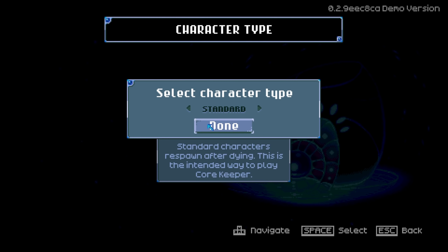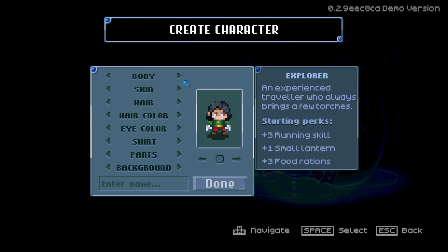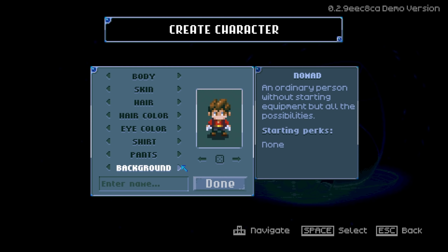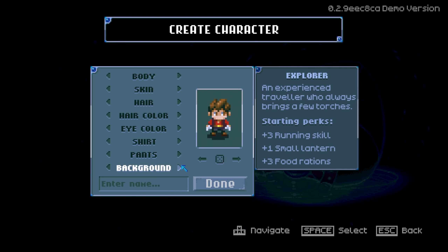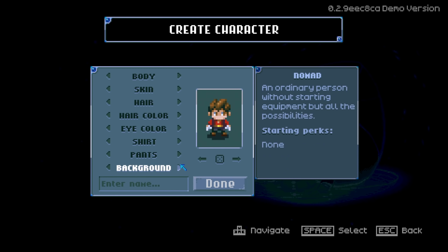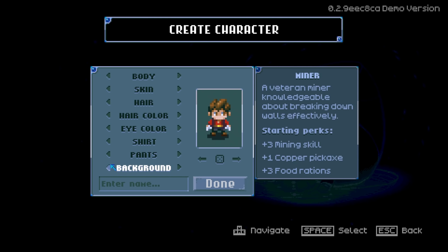We're going to start a new game. This is only a demo so I'm not sure how much we can do. Named the world 'The Underlands.' For character type there's Standard and Hardcore — let's do Standard. You can customize your character and pick a background: Chef, Gardener, Explorer (plus three rounding skill, lantern, food rations), Miner (three mining skills, copper pickaxe, food rations), Fighter, and more. I'm going with Miner since there's quite a bit of mining to do.